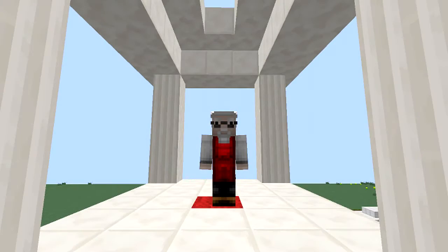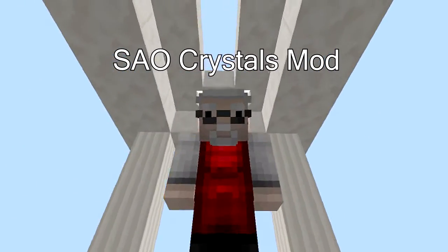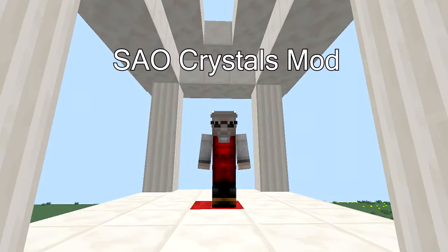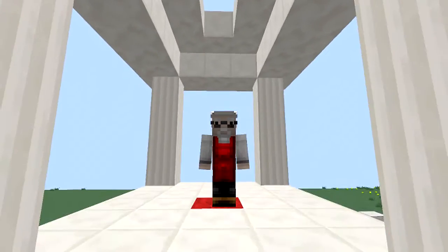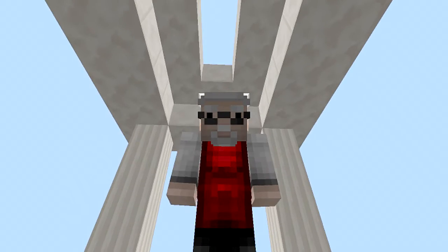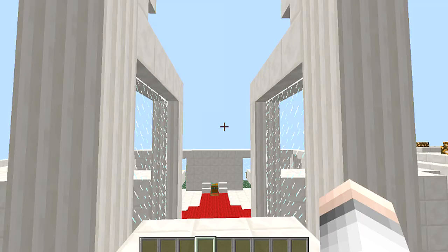Greetings everyone, today's mod is called the SAO Crystals mod. It lets you make four crystals: one's a heal crystal to give your hearts back, one's a medicine crystal to remove bad effects, and another lets you teleport back to a place you've set. You can only use them once, but they're nice and cheap to make.